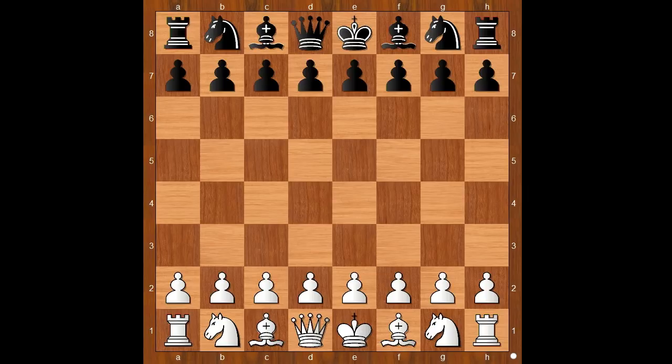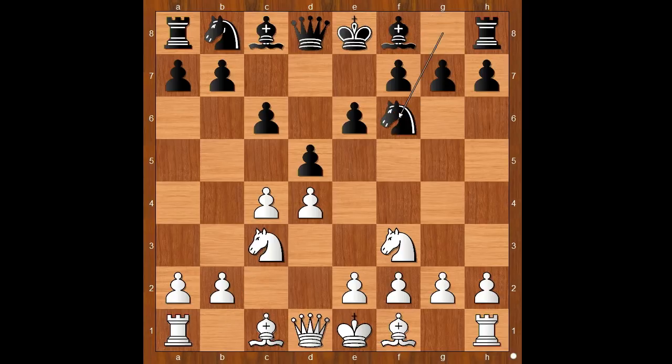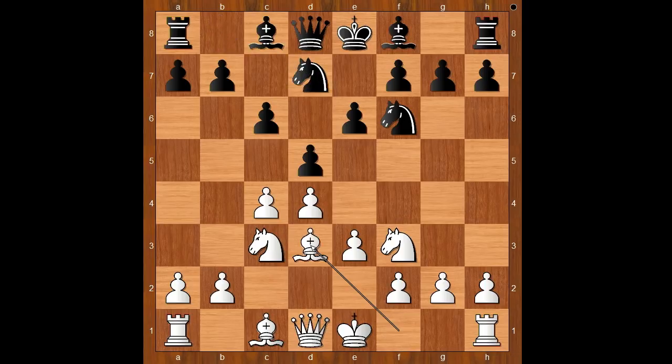Rosenberg had the white pieces and started with d4. Tartakova played d5, c4 — the Queen's Gambit — e6 declined, knight to f3, c6 — the Semi-Slav Defense — knight to c3, knight to f6, e3 — the Meran variation — and bishop to d7.